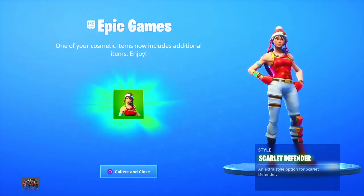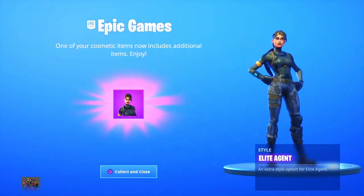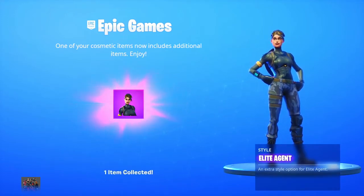This is so dope — it's like the winter version of the Scarlet Defender. We're gonna collect and close on that. We should have one more... oh my god, the Elite Agent got a style! Epic Games: one of your cosmetic items now includes additional items — enjoy the Elite Agent. You can take off the mask — look how crazy this is! Collecting, closing.